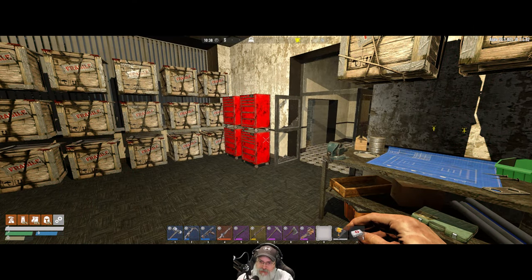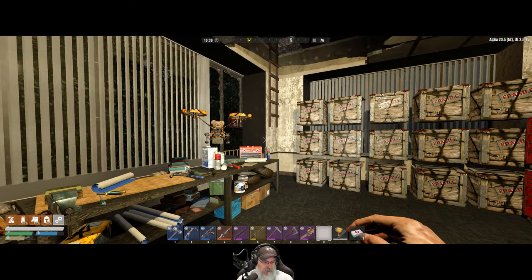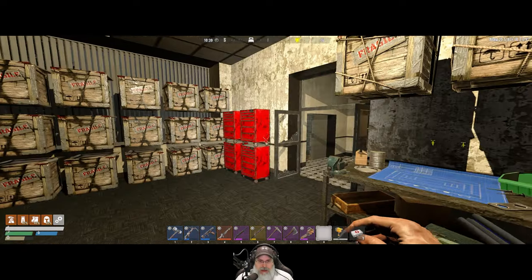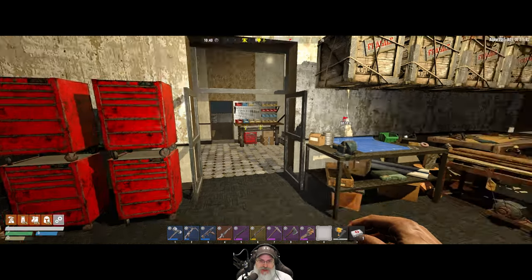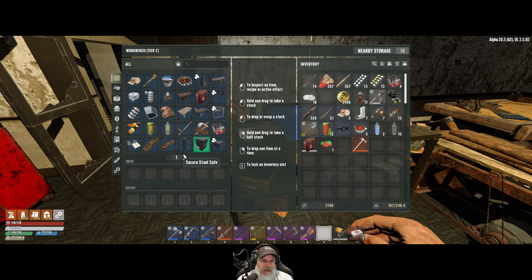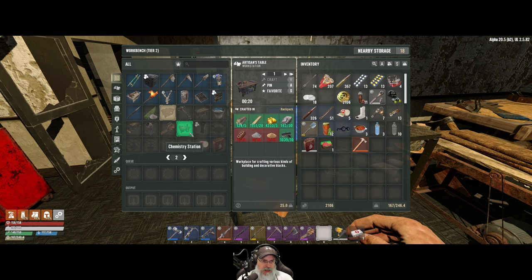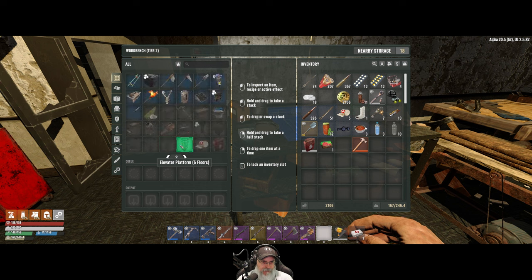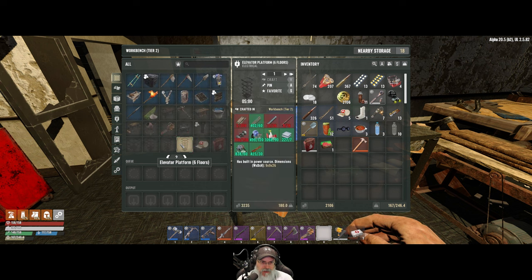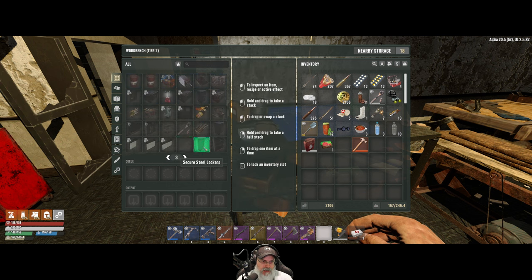Welcome back everybody to Undead Legacy, I'm an old guy gaming. In this episode we're gonna go back down to the mine and do a little bit more mining to make a little bit more iron so we can make a few more iron storages. You guys pointed out to me in the comments that the large iron storage gives - well, it tells us what the capacity is.